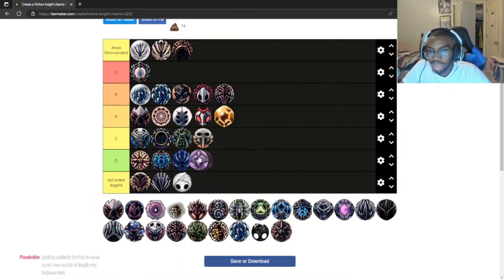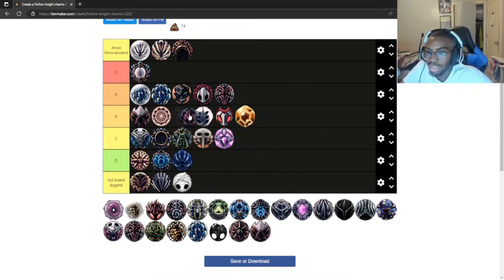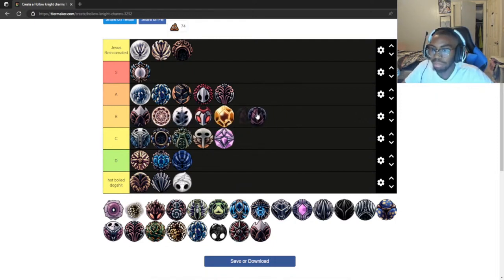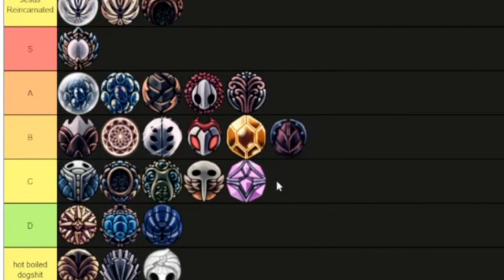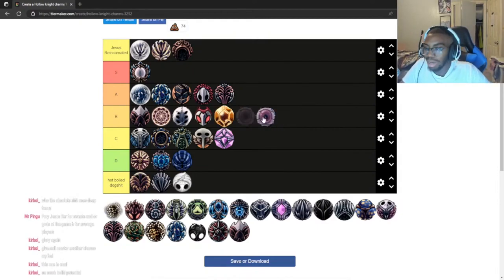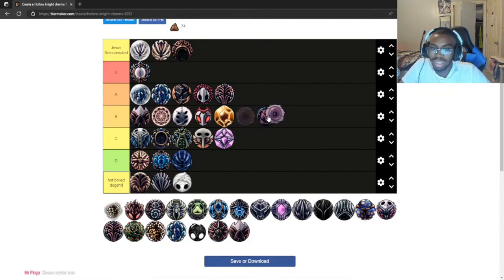Deep Focus — extremely low C tier, maybe even lower. Four charm notches, do I have to explain more? Defender's Crest — this is good with certain builds and decent for just walking around because you get some free damage. I'll put it at the back of B tier, very low B.